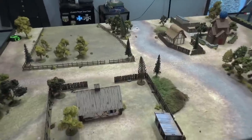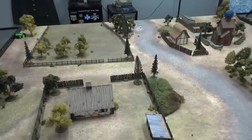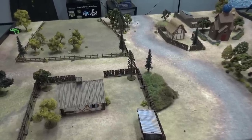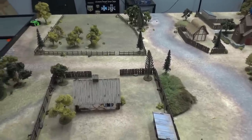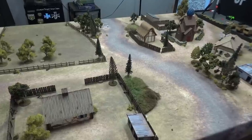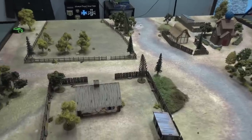The mission tonight is Key Positions from the rulebook — keeping it simple. We didn't want to do an attack-and-defend mission with Ryan; we wanted either a kill point or objective-based mission. In Key Positions, there will be D3 plus two objectives placed by the players before anyone picks a side, so no one knows what table edge they'll start on — no advantage to placing in a certain position. Objectives must be 12 inches apart. Players roll off for table edges, then decide who's in first wave and can leave up to half their force in reserve. To capture an objective, you need infantry or artillery within three inches at game end with no enemy contesting.